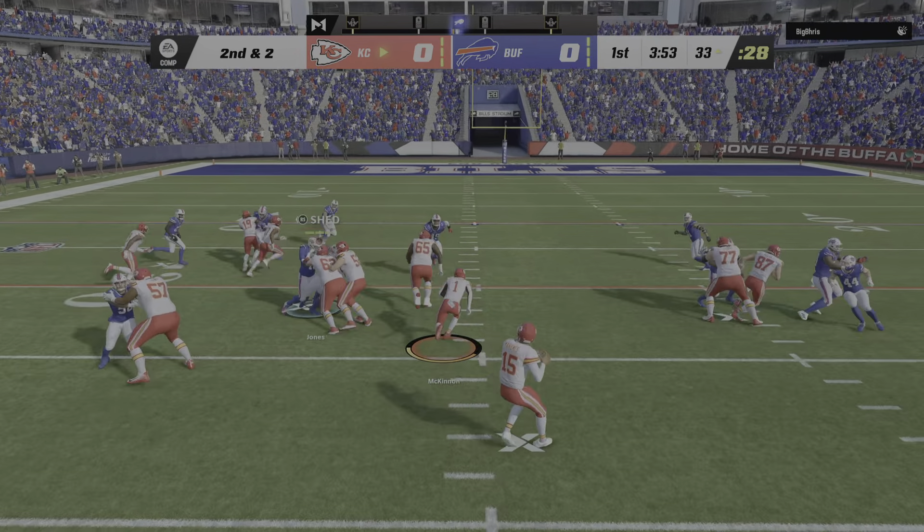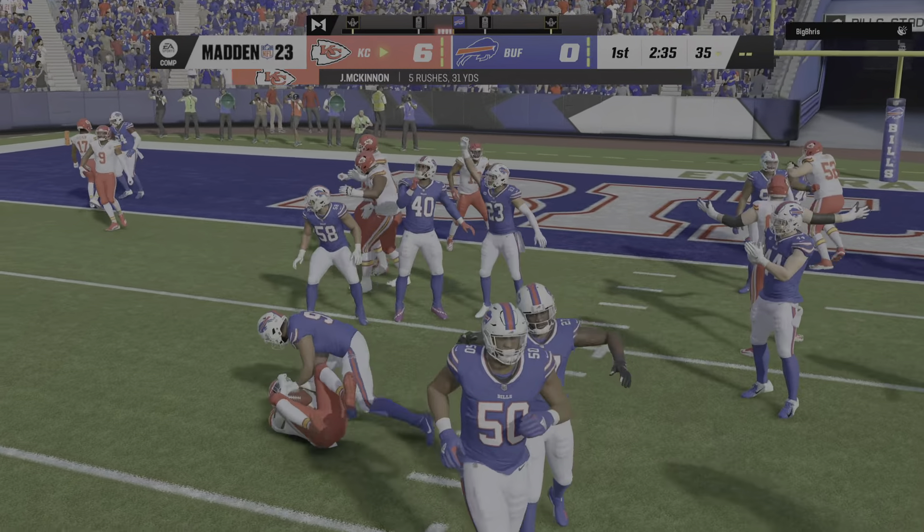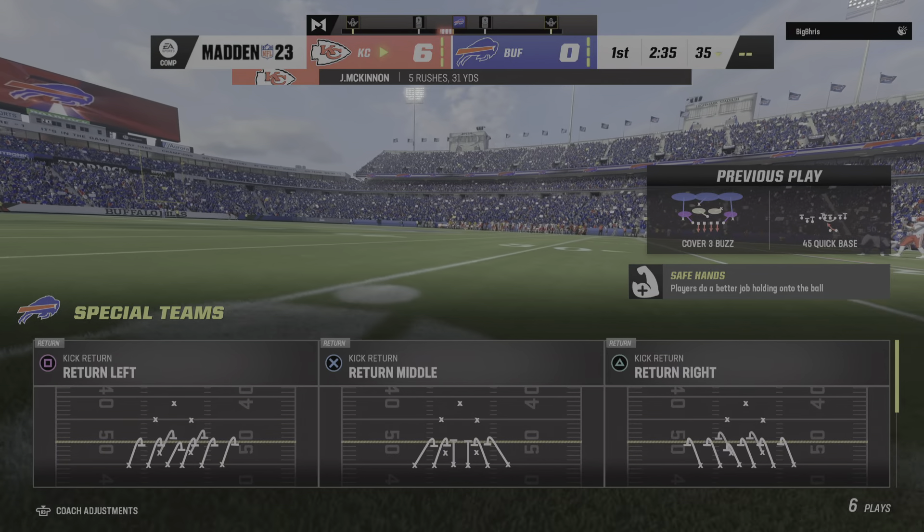Patrick Mahomes finds Mecole Hardman, and the Chiefs have taken the early lead on the road here in Buffalo. A nine-play drive results in six points. That means they're doing the dictating — they've described how the game's going to go. They're playing with their tempo, their pace.